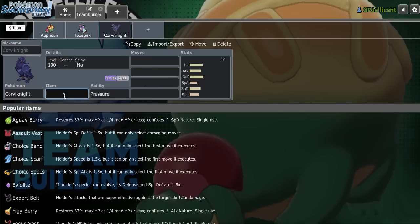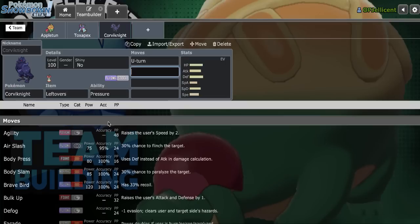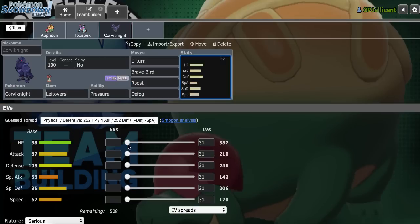On Corviknight, I'll go with a healing item and then U-turn, Brave Bird, Roost and Defog with mixed defenses. I like to run 76 Defense and 180 Special Defense with a plus Defense nature and minus Special Attack. One thing I've been seeing people do is run 30 IVs in speed to ensure you get the slow U-turn. Somebody left a comment about that, so I'm going to do that today.